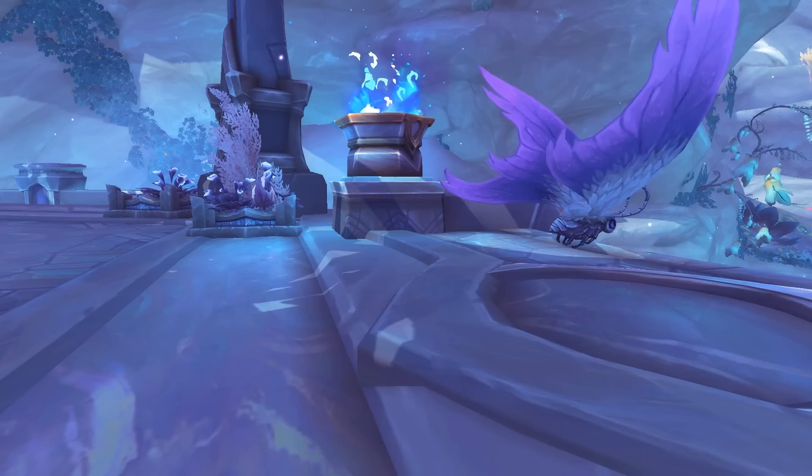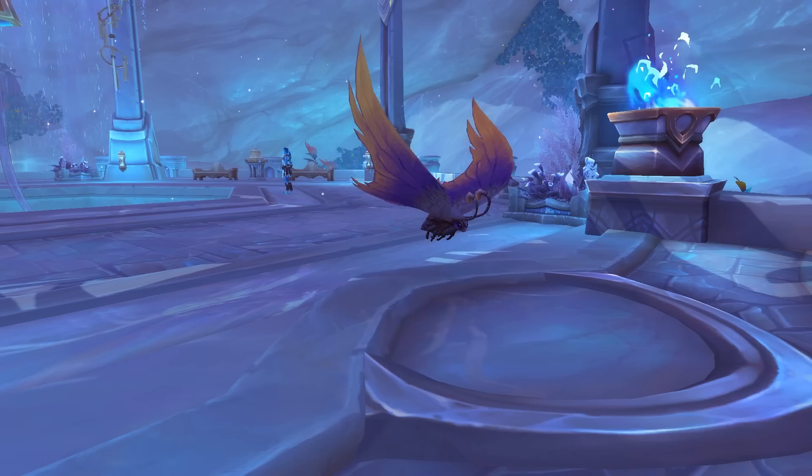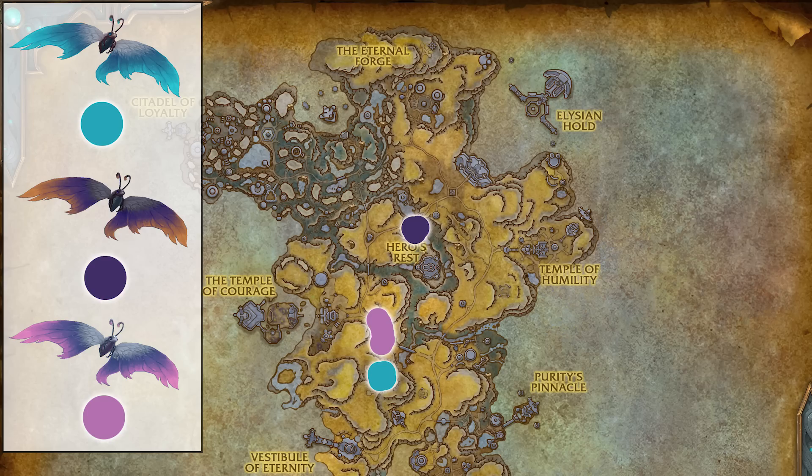The first zone is Bastion, and the first pet is going to be this new moth — the Glimmerflies. There's going to be three different color variants: a bluey one, a purpley orange, and a pinky one. A map will show you the rough locations you can tame these from — not every single location, but enough to get you started. That's the format we'll follow for the rest of the video: I'll run through the pet, its various colors, and show you a map.